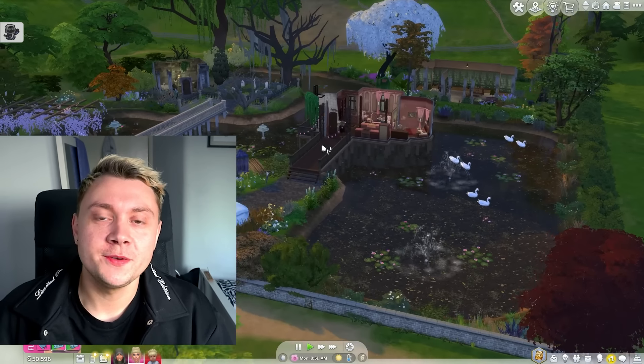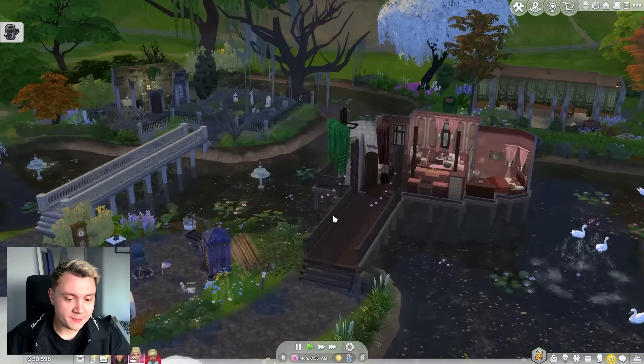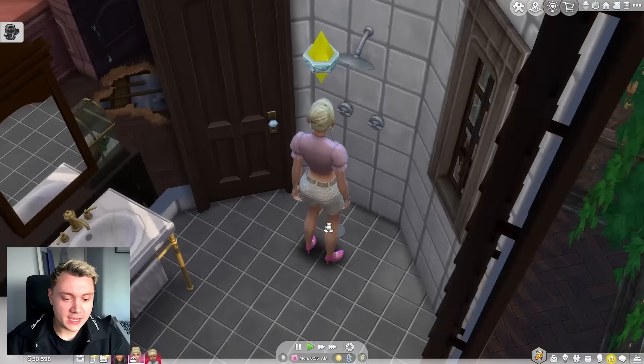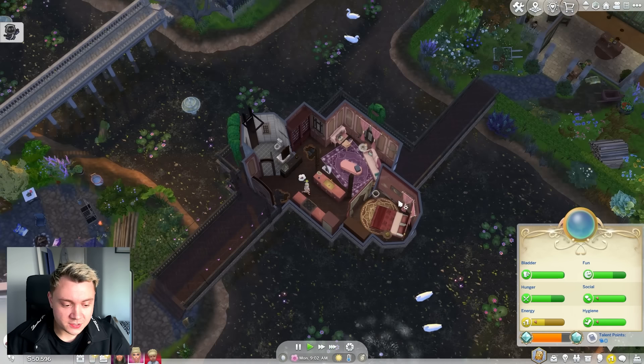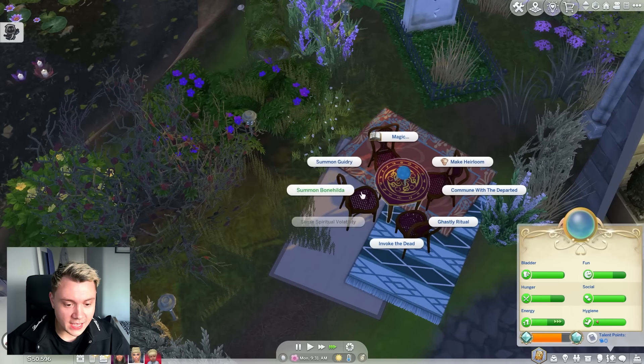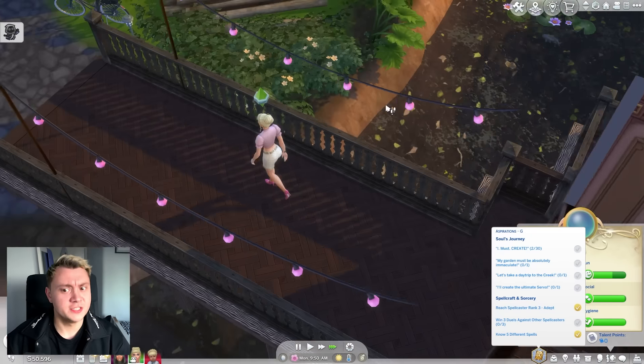Hey guys, welcome back to The Sims 4 Life and Death Let's Play series. In our last episode, we completed the tarot card deck and it was very underwhelming. Today, we're starting off by sending Shanice to bed because she's chronically tired. We also need to get Bonehilda back to look after our child for us because I can't be bothered to deal with it.